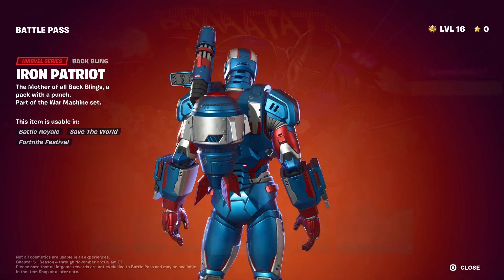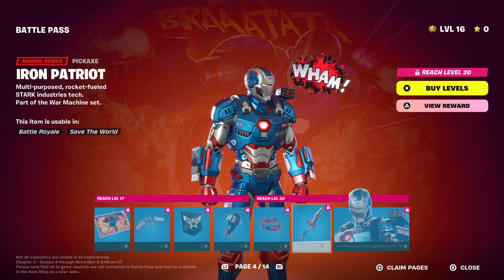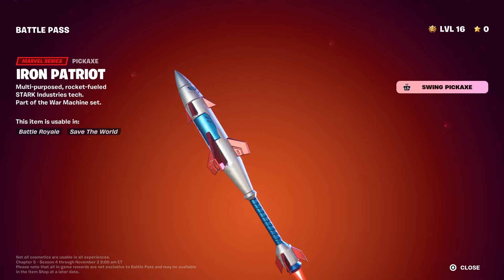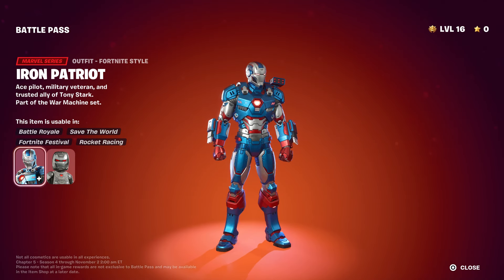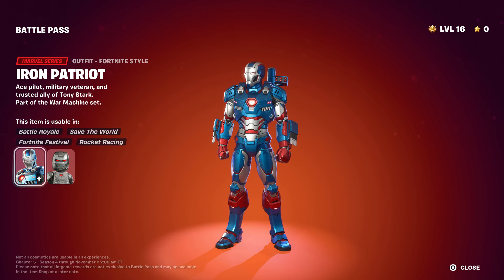We have the banner, we have the pickaxe, and the back bling. By the way, you get the cabal — some people are already catching up on this. It's a pickaxe; it's crazy how you just smack things with this bomb that doesn't blow up. And then you got the American one, the Iron Patriot, which is pretty cool.